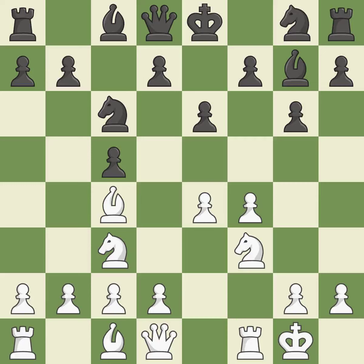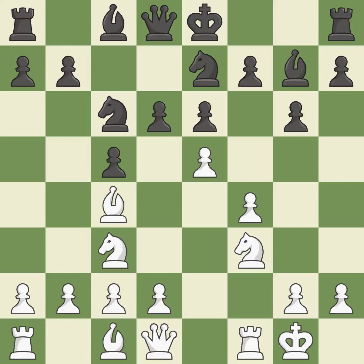Castling kingside tends to be safer because the king is further from the center. This develops a knight from its starting square, activating it — it is the final book move. This misses a chance to mold a bishop for advancement; it is incorrect. The bishop will be better off as a result of this corrected approach.